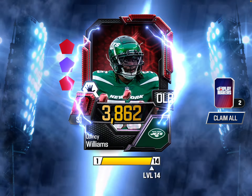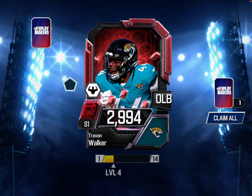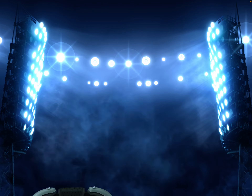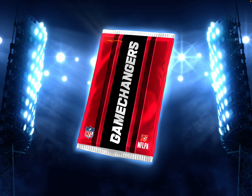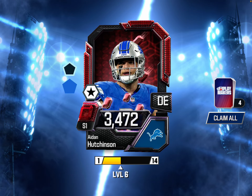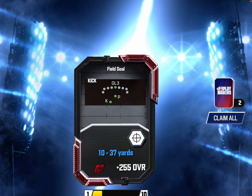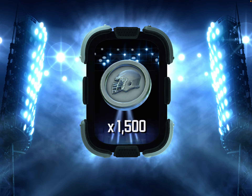We did get a Ruby pack. We get a Quincy Williams, who is level 14 - he is maxed out for me. Trayvon Walker, outside linebacker for the Jaguars. And 750 coins. Next pack - Aiden Hutchinson, that's a good card. It's a Ruby, but still a good card. Tristan Wirfs. Field goal from 37 yards out. Shoulder pads, Ruby. And 1,500 tokens.